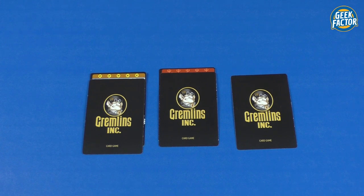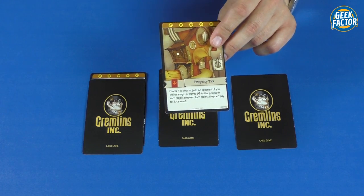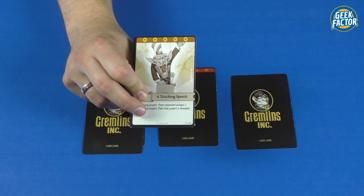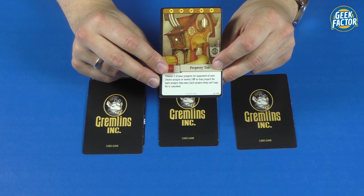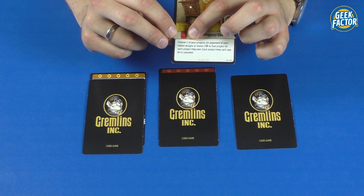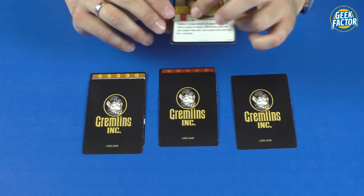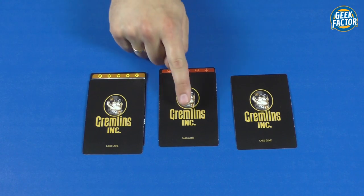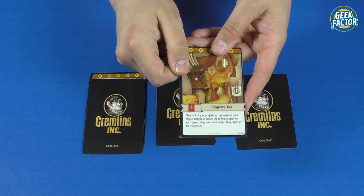Another action is playing an action card from your hand. Some action cards have no cost and can be played for free — simply resolve the effect and discard the card. If there is a cost, you pay it using resources already assigned to your projects. For example, if the card costs one malice, you take a malice resource card from under one of your projects, discard it, resolve the action card's text, then discard that card as well.